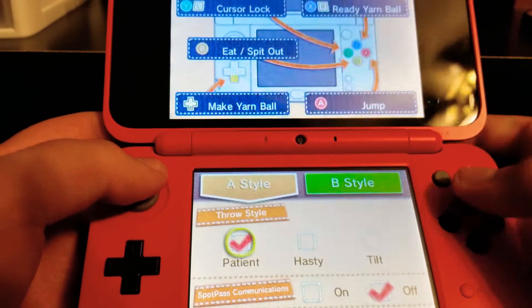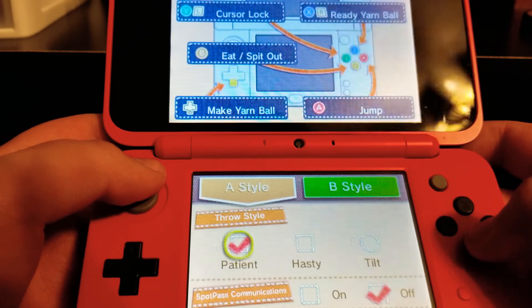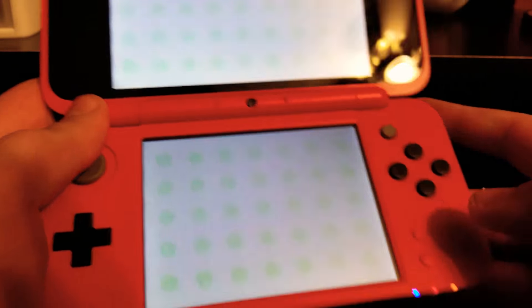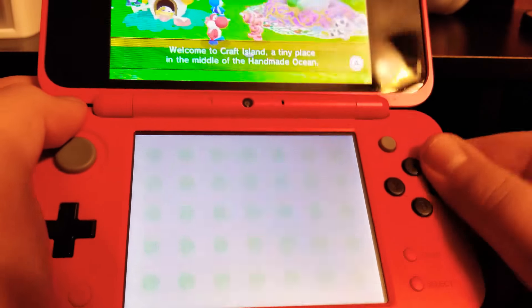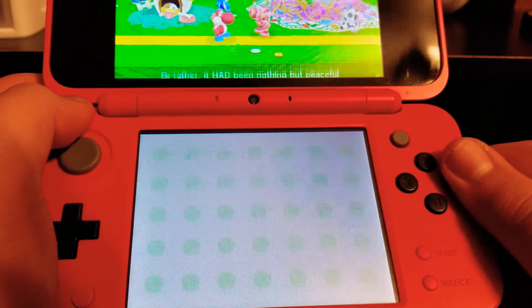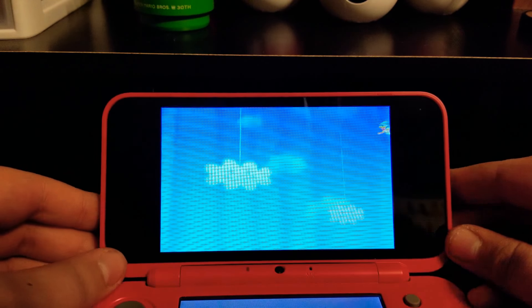Ready and aim — yarn ball would be this or this. Jump is A and B is eat or spit out. Okay, this seems like a lot of fun actually. So the first thing I'm gonna do is see if I can scan the Yoshi amiibo at the first chance I get. Okay, so here's the gameplay for you — you can see it.